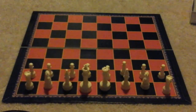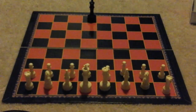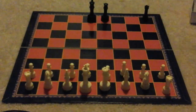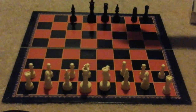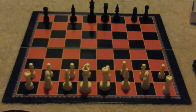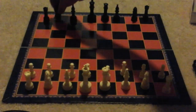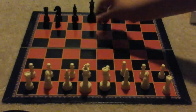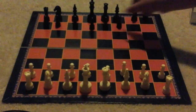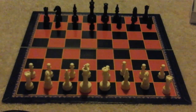You place all eight of your team's pawns on the second row. And next I'm going to do the same thing with the other team. Now I have it set up and I'm going to show you how the pieces move.